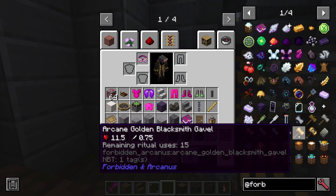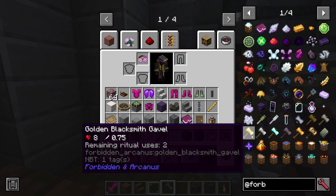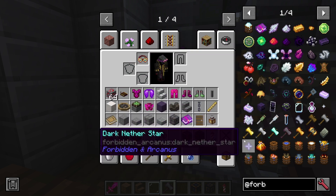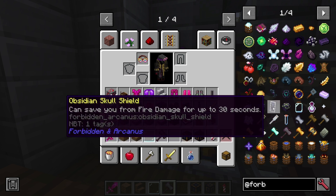It does have very nice vanilla-y things. I think Blacksmith Gavels are used for... what am I saying? Dark Matter. The reason I included this mod is literally because it adds an obsidian skull shield. That's literally the only reason I included this mod.